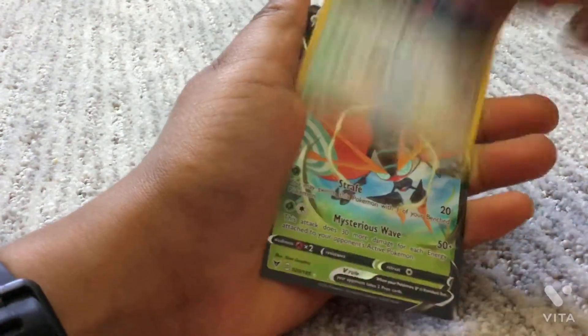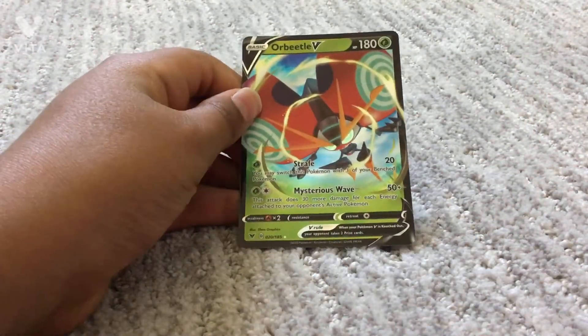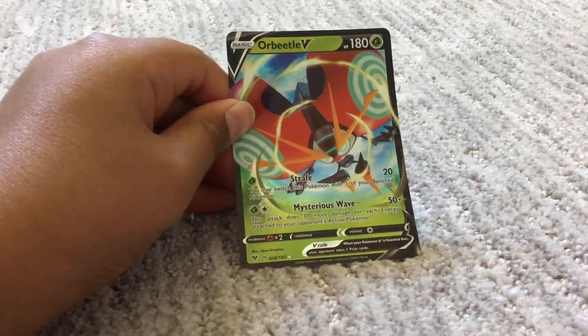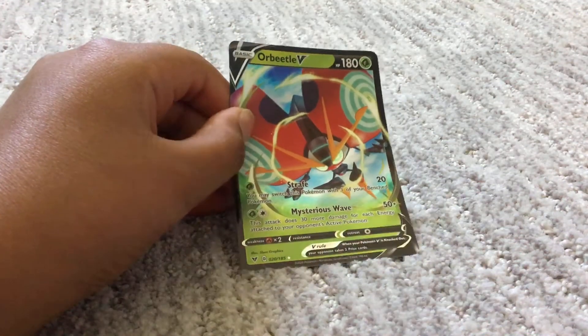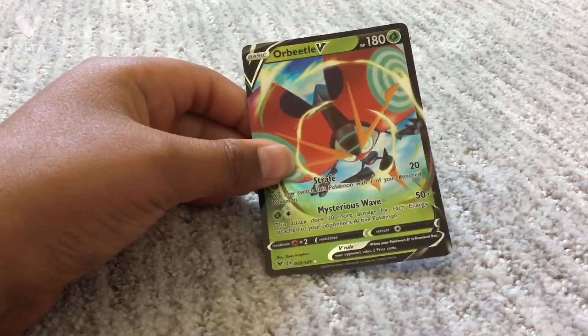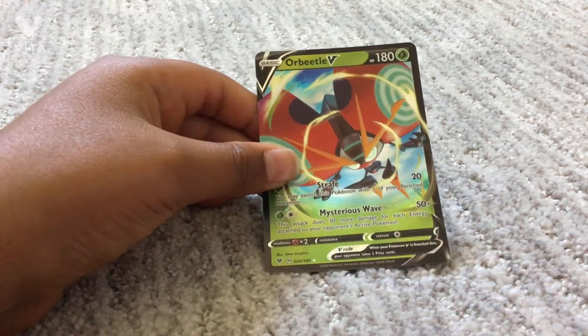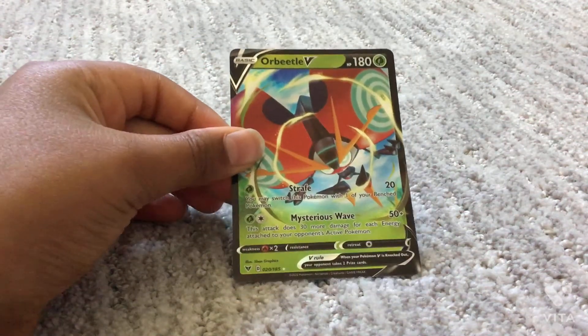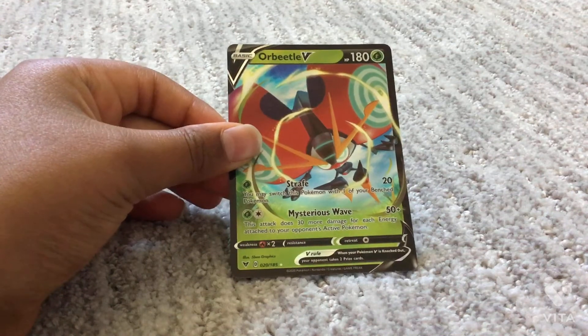Wooper, Exeggcute, and we got an Orbeetle V! Yes, we got a V! If you saw my previous video — link in the description — my Pokémon unboxing, we got a Necrozma V also. And my first Pokémon unboxing, I got my brother the Orbeetle V box, and now I got an Orbeetle V, so let's go!